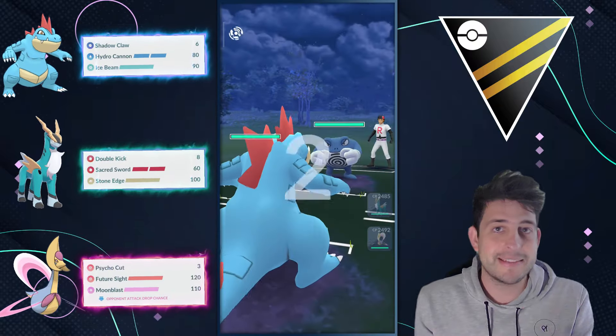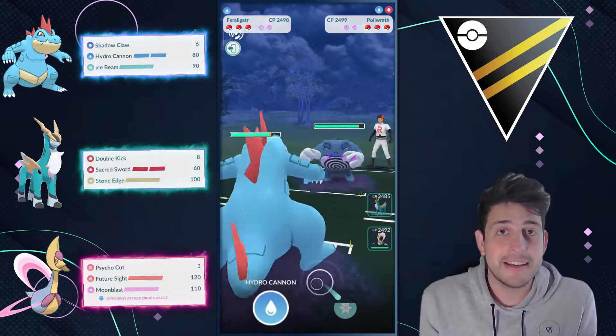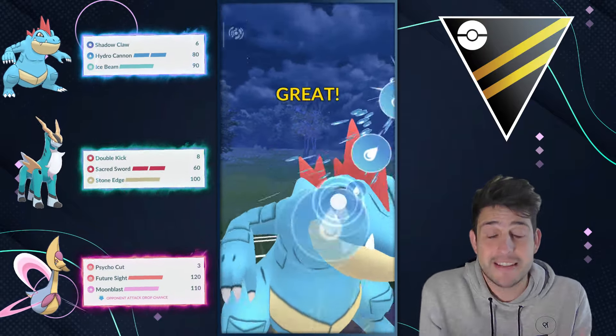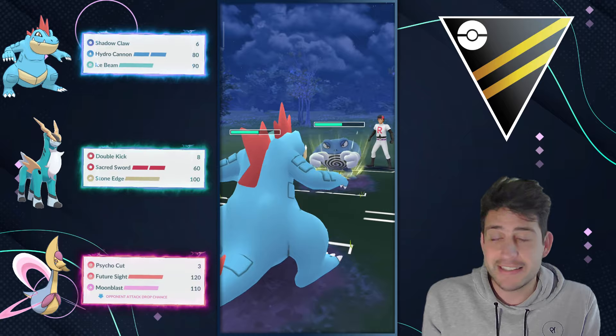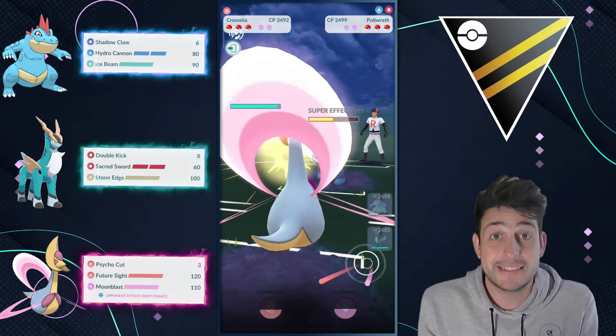In my opinion, Ultra League is the best league out of the three in order to climb in GoBattle League, and that's mainly because you can use anything that kind of makes sense and of course rely a lot on your skills to climb. So Ultra League is the perfect format, and here trainers is a team that can work for you.